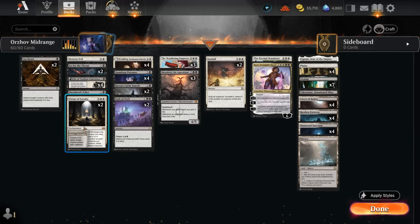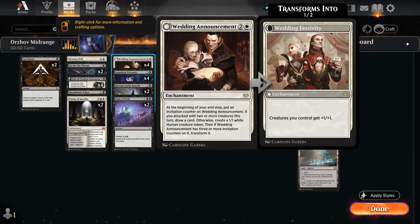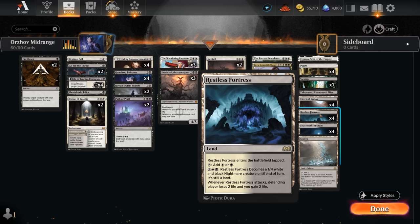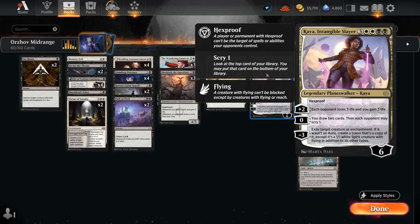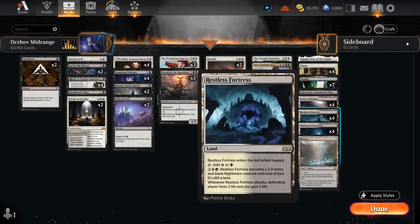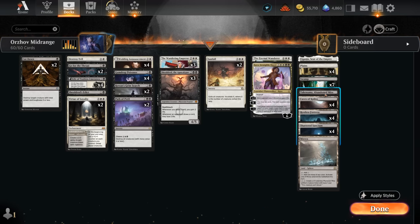Virtue of Loyalty also counts as a 2-drop and can sometimes ambush smaller creatures with a 2/2 knight. The enchantment can also help grow the team, especially nice with our tokens from Wedding Announcement and eventually with our creature land Restless Fortress, which can help close out the game once we've cleared opposing threats. We've also got Eternal Wanderer, who can make 2/2 double-striking Samurai, act as a pseudo sweeper, and flicker creatures or artifacts. Kaya can exile larger creatures with powerful ETBs, draw us cards, or drain the opponent, setting up Gumdrop Poisoner. The mana base features 4 copies of Restless Fortress, one Mirrex for more tokens, and channel lands for added interaction. Now let's jump into some games.